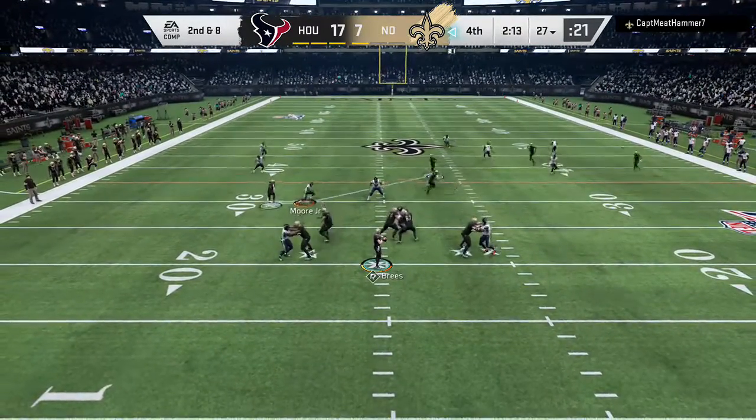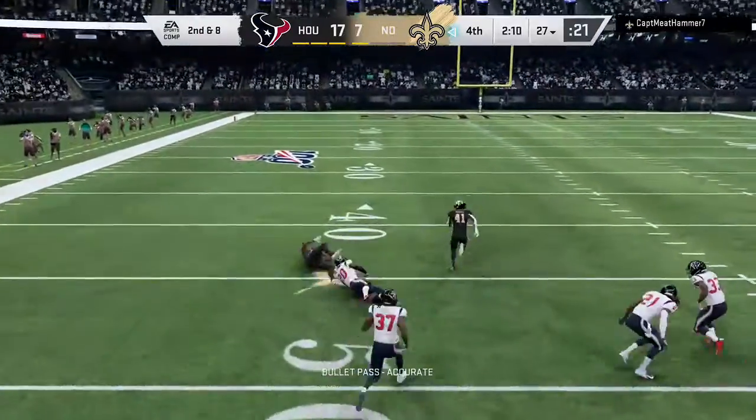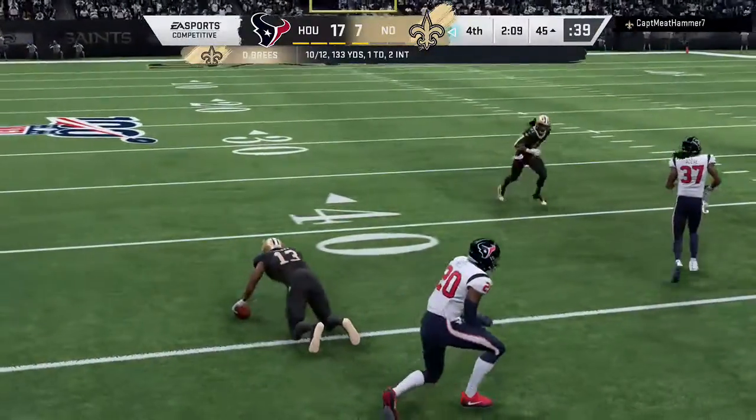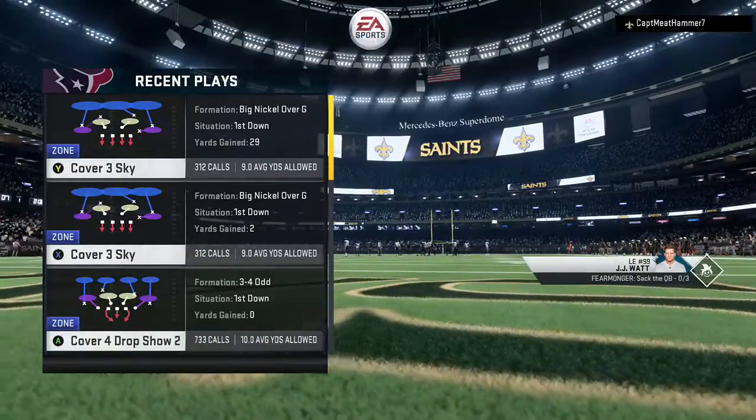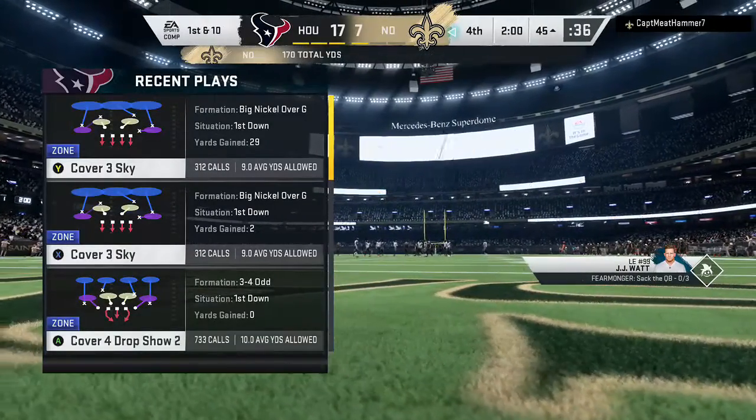To throw again on second down. Brees has got his all-pro receiver, Michael Thomas. And he's going to be taken down with another first down as the stop is made at the Texans' 45-yard line.